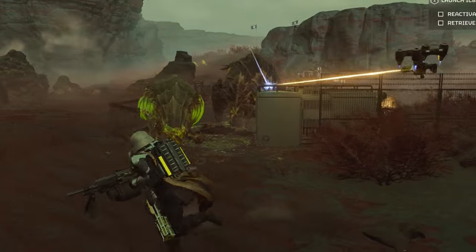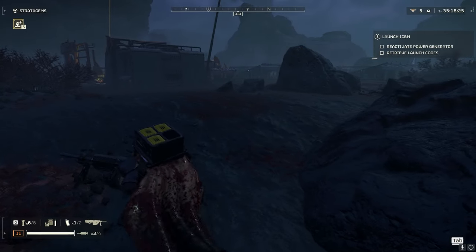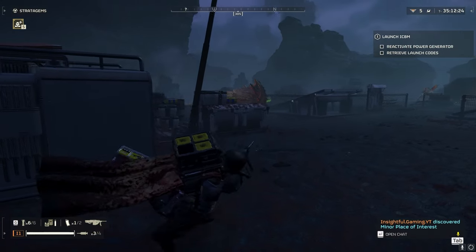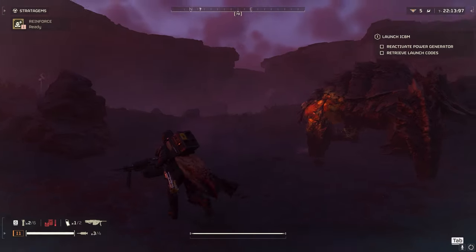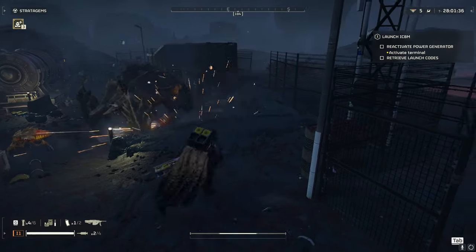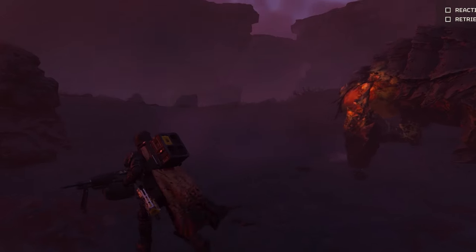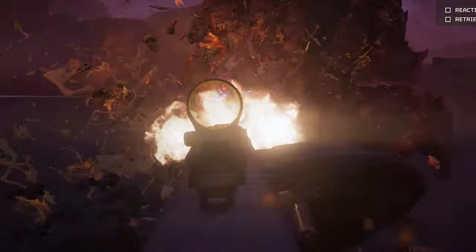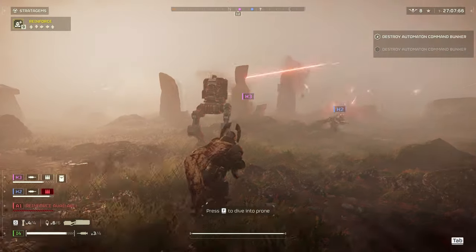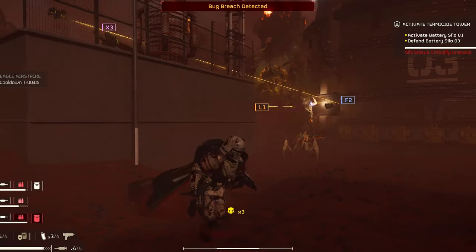Now chargers — this is where things get a bit more interesting. These bad boys have armored faces and legs, meaning you've got to get creative to take them down. You could go all ninja, sneaking around to blast them in their behinds. Or toss a stun grenade, circle around while they're stunned, and unload half your mag into them. Flip to 1200 RPM mode and they'll be down in 2 to 3 seconds tops. As for bile titans, your best bet is to rely on your other offensive stratagems to take those giants down.